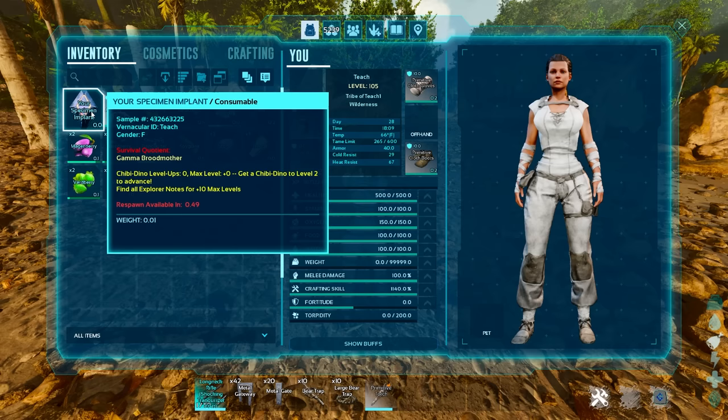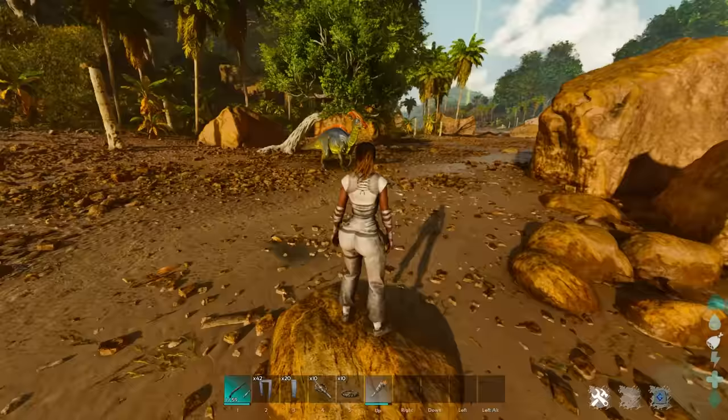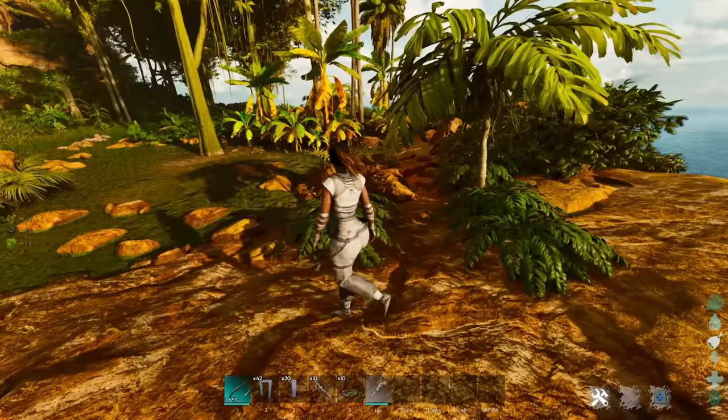Speaking of dying, there is a new feature in Ark Survival Ascended: if you hover over your specimen implant, you can see a respawn available countdown timer. Hit E or right-click and click respawn to move to the nearest bed or spawn location. This is very useful if you get stuck or something goes wrong — so accept that this game causes a lot of deaths and move on.